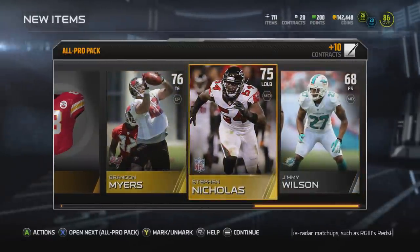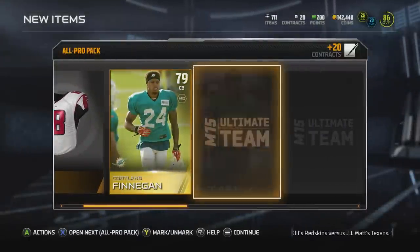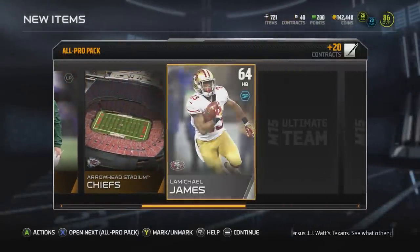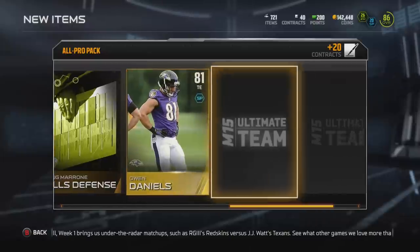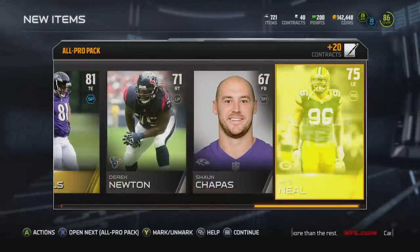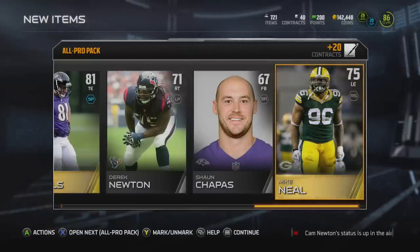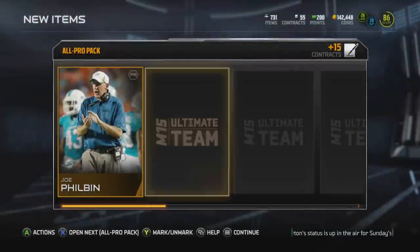In this first pack we don't have much going on. If you guys want to see more pack openings or Madden 15 Ultimate Team in general, be sure to hit that like button. Subscribe if you're new to the channel, and comment down what pulls you got below. A lot of you guys are making me jealous. The final card is a Mike Neal from the Green Bay Packers. We're already two packs in and there's not much going on.